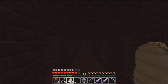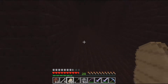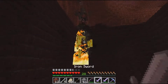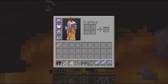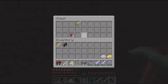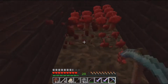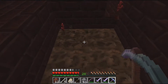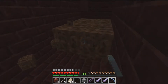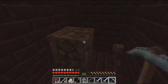We're gonna get nether warts then. Down here — oh I saw a blaze! Blaze, drop one please. There's a chest here — gold! I'll take a gold sword, just hold on to it. Grab some of this too. Efficiency 4 so it doesn't bother me.